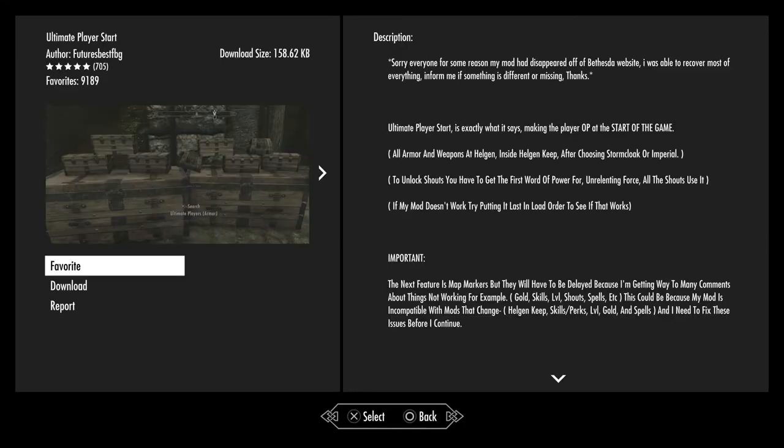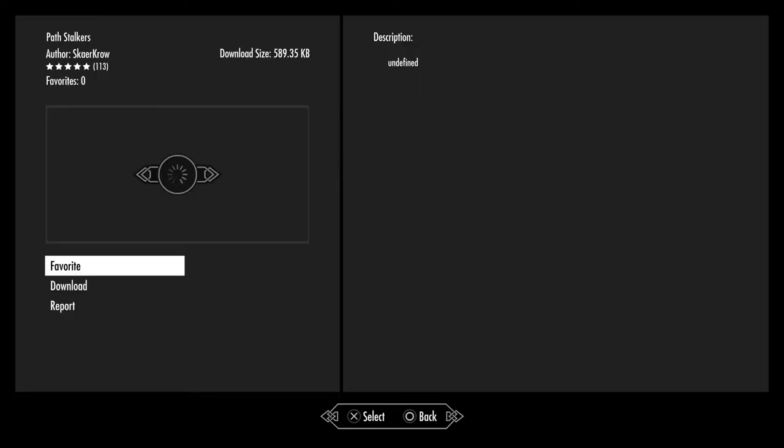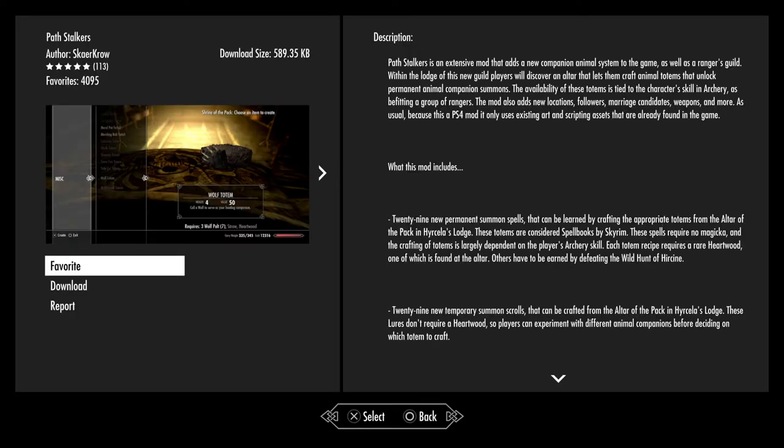Ultimate Player Start — not really a clothing thing, but it does add a bunch of chests to pretty much unlock everything. Path Stalkers — an extensive mod that adds a new companion animal system to the game as well as a Rangers' Guild. Within the lodge of the new guild, players discover an altar that lets them craft animal totems and unlock permanent animal companion summons. The ability of these totems is tied to the character's skill in archery. The mod adds new locations, followers, marriable candidates, weapons and more. As usual, because this is for PlayStation 4, it only uses existing art and scripting assets already found in the game.